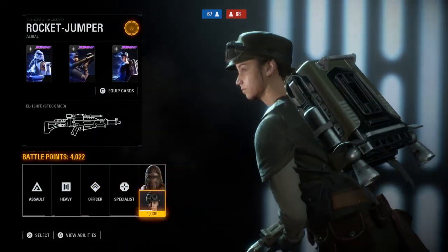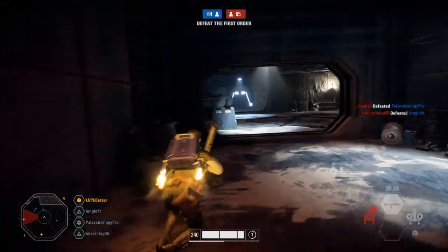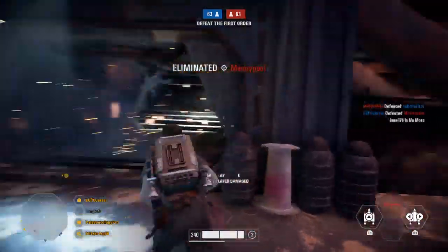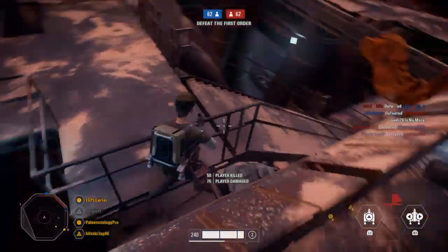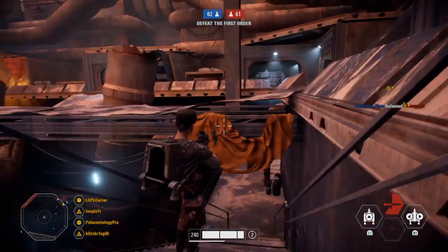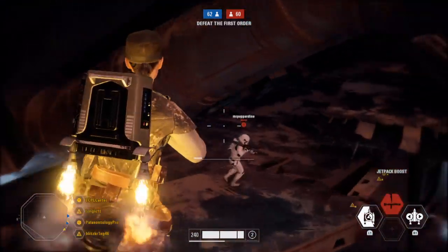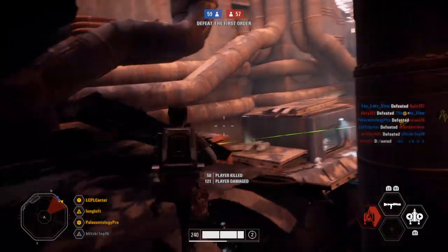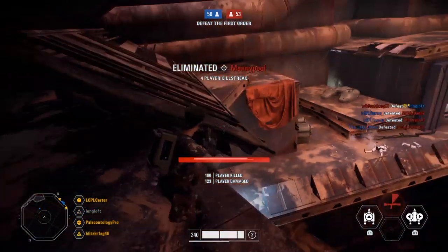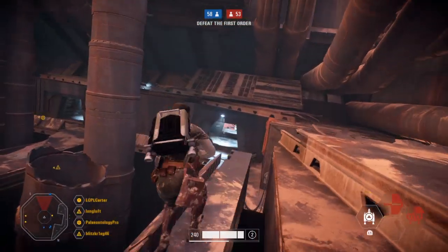Alright y'all, we're gonna switch to the Rocket Jumper — she has a jetpack, a rifle, and my personal favorite, a rocket launcher right here. I can't use it just yet since there's nobody to shoot, but I'll show y'all the power. Oh yeah — there he is, he's down, he fell all the way down! The First Order's Rocket Jumper has pistols and rockets. Their pistols are semi-automatic, ours doesn't have a pistol but we have this gun right here — it hits hard. Nothing stops a faster-firing gun over a hard-hitting one though, like the EL-16HFE.